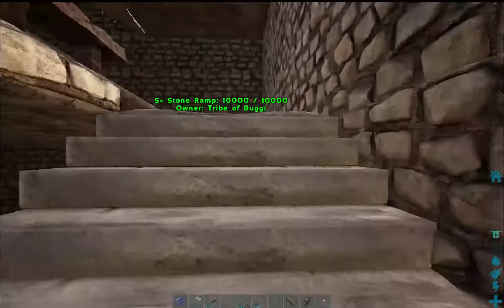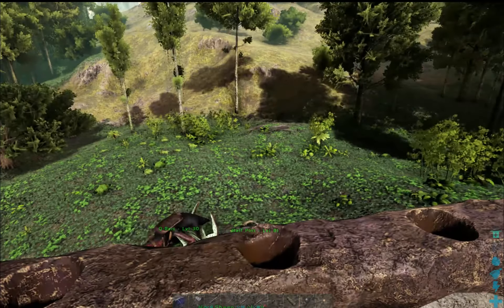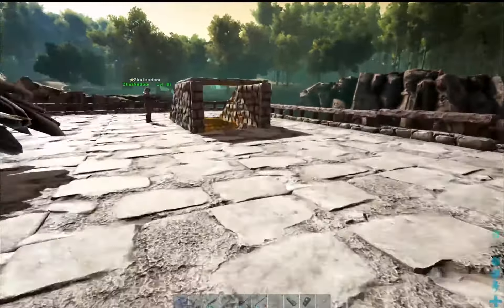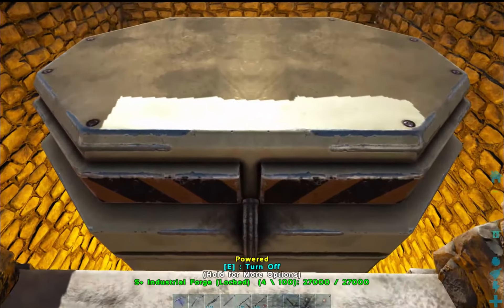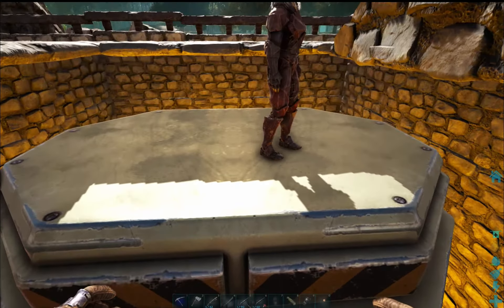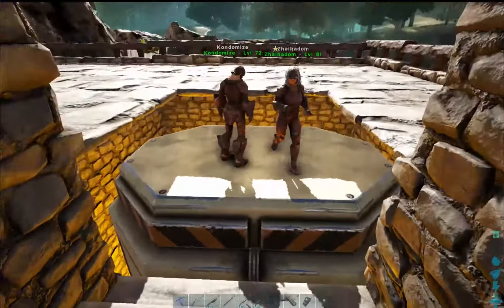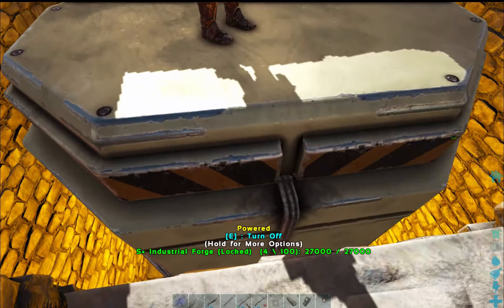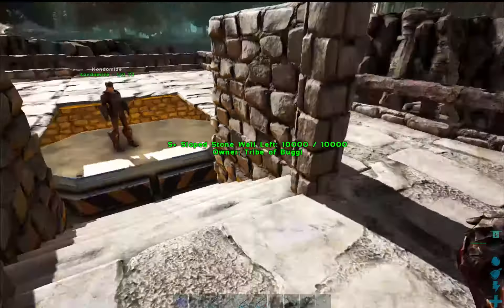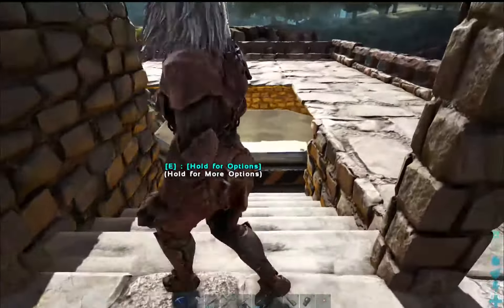The reason I wanted it close to there is so we can go up to the roof. If we have the Ankylo coming in fully loaded with metal, we'll be able to drop him on the roof and come in over here — we should be able to get close enough. That's why I'm demolishing and taking these down. We can turn it on and off here, but we can't actually get access to it, which is really weird. 20 metal at a time — that is awesome.